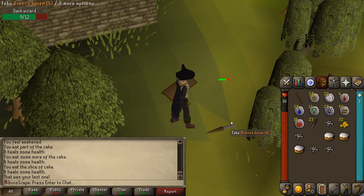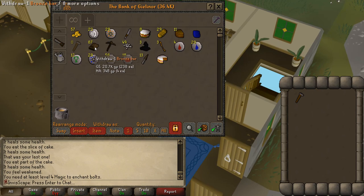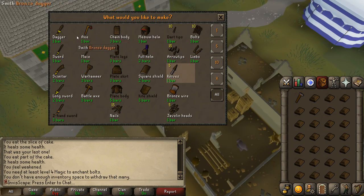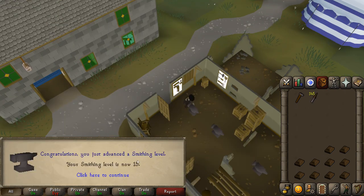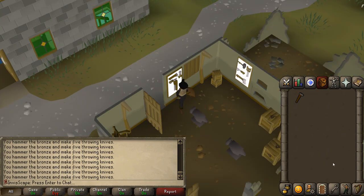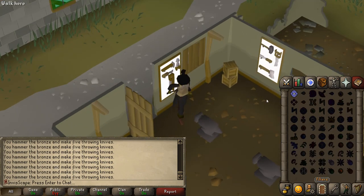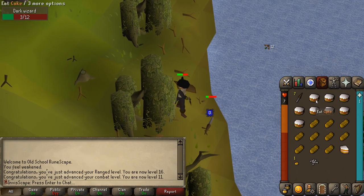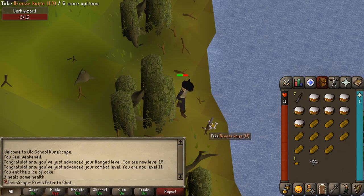Looks like I'm pretty much all out of knives, so it's time to go make some more. I still have plenty of bronze bars left over from my initial excursion. I don't see anything in here that would be useful to me, so I'm just going to turn these into knives. Level 15 smithing, which means I can smelt iron items — iron knives are probably just going to be what I do moving forward. All the bronze bars have been turned into 435 bronze knives, so it's time to head back to Draynor and keep farming those dark wizards.